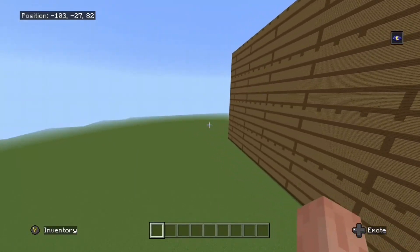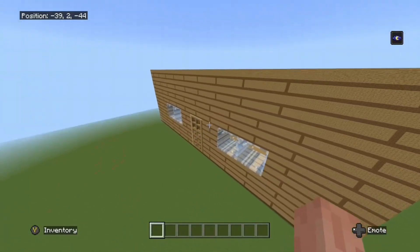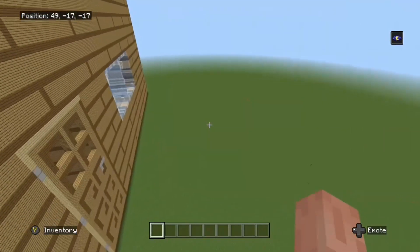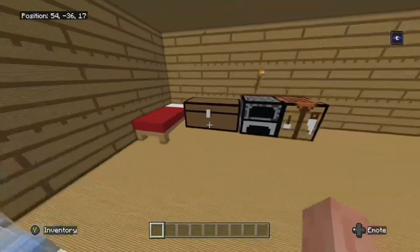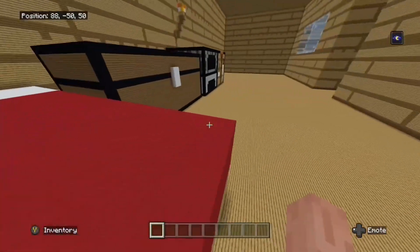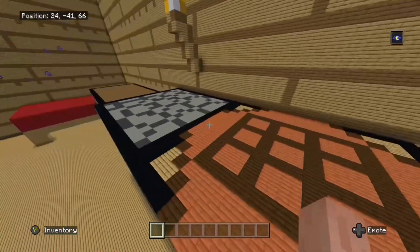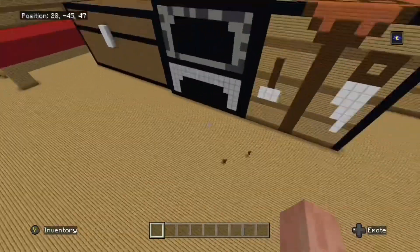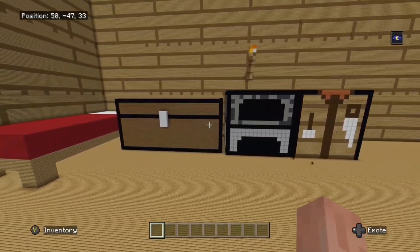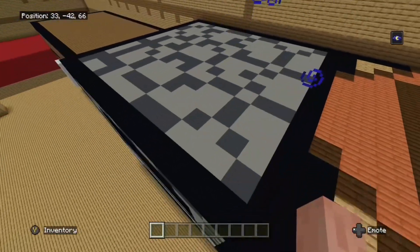Anyways, let's check out the inside. As we can see, firstly we have a door and four windows which looks pretty cool, enlarged. On the inside we can see a bed, a chest, a furnace, and a crafting table, and finally a torch. All of these took very long to build and they should be pixel perfect.